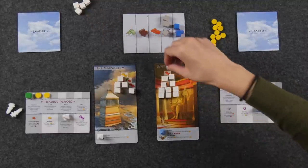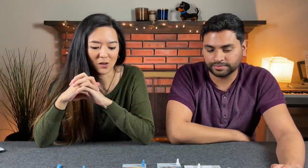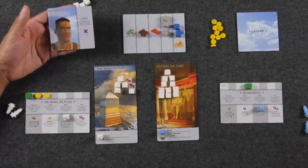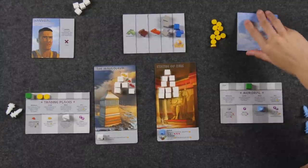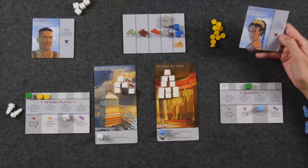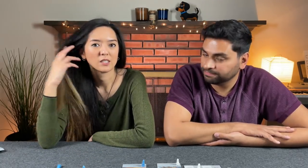The Statue of Zeus is completely built — Naveen wins. They didn't use their leaders. Naveen reveals his was Hannibal, which says take an extra turn immediately — he had planned to use it with his coins but realized it was over when Monique pulled the two clay. Monique's leader was Sappho, which lets her perform each action — produce, claim, build, sell — once in any order, and Naveen would have had to pay two coins to combat it. They played so quickly they didn't need the leaders.